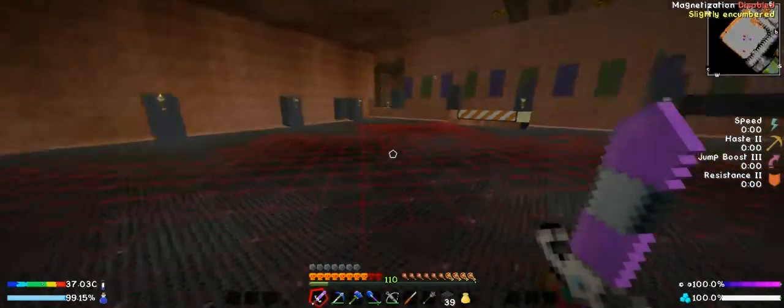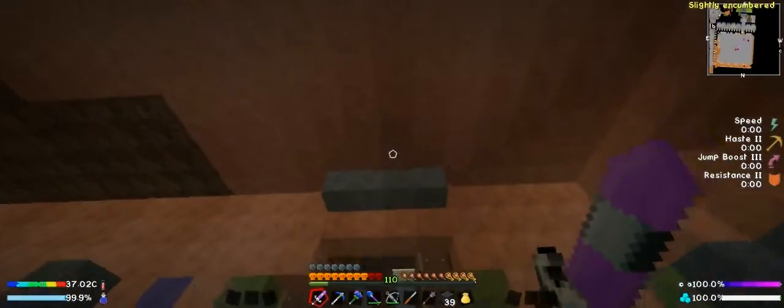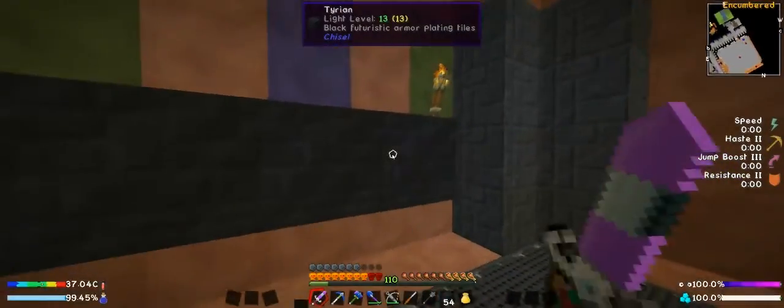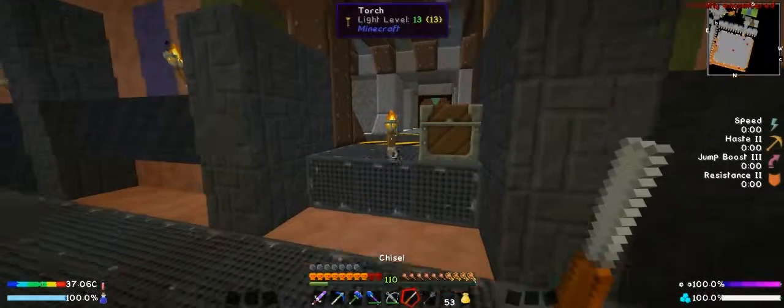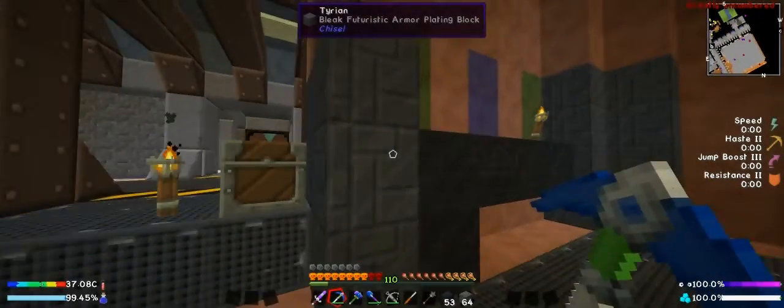Alright, well the floor is done. It's kind of dark in here now. The ceiling is going to be quite a bit closer than expected. We'll go ahead and get started on the walls. I think I'll go with this material here - and then I want to have beams for each of these sections, because I already kind of laid it out earlier. I believe it's the same type of futuristic metal. It's the 'bleak' variant - right next to the light one - so that should be it.